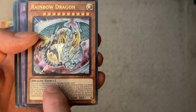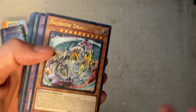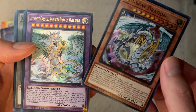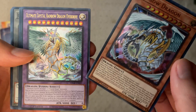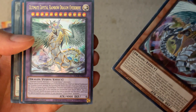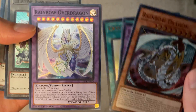We've got Ultra Rares. We got Rainbow Dragon — classic card — with new text so now it also counts as an Ultimate Crystal Monster, because in Japanese that mattered and they didn't translate it correctly the first time. And there's Ultimate Crystal Rainbow Dragon Overdrive, which is the card that was on the paper playmat.